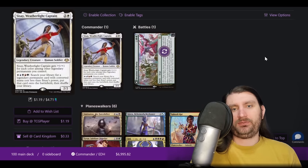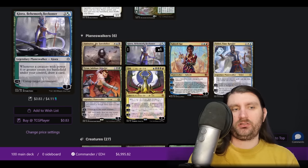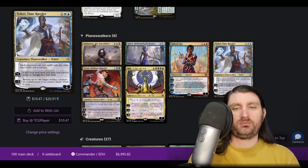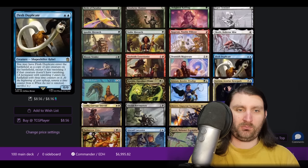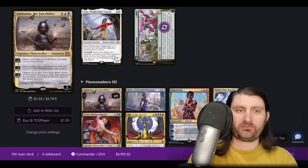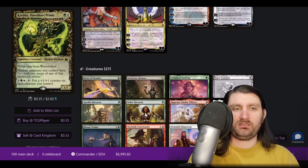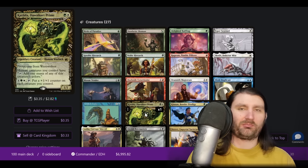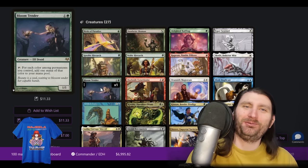We've got Sisei Weatherlight Captain — wouldn't be a top 16 without Sisei. We've got a lot of the Planeswalkers that combo with the deck. Kiora — able to Bloom Tender, tap it, search, get Kiora, untap the Bloom Tender, tap it again. Or with Cradle, which has gotten way better in this deck now that lists are on Agatha's Soul Cauldron. Tyvar is one of the best additions to this deck this year. We are on Flesh Duplicate. Cotill is not one you see that often — it makes all your humans mana dorks, which lines up well with a deck trying to get mana to activate Sisei. You can also put a plus-one plus-one counter on all your creatures, and if you've done some Agatha stuff, all of a sudden all my creatures are Bloom Tenders. That's popping off.